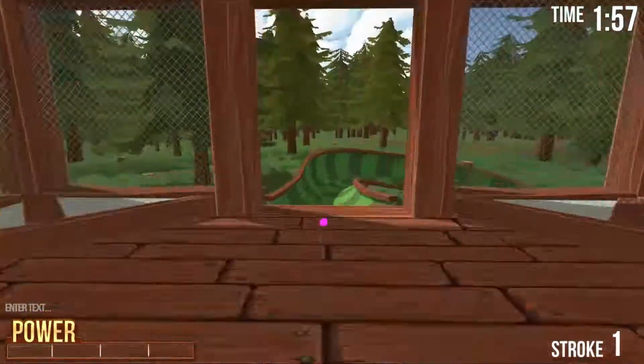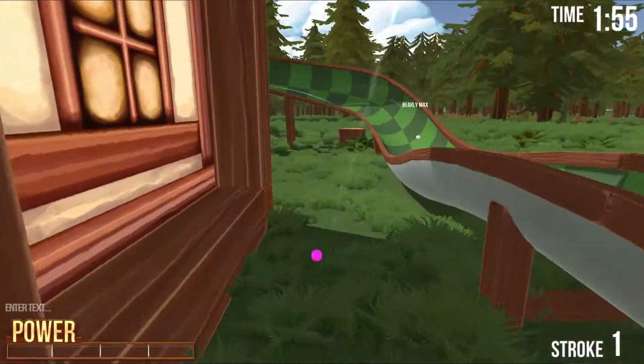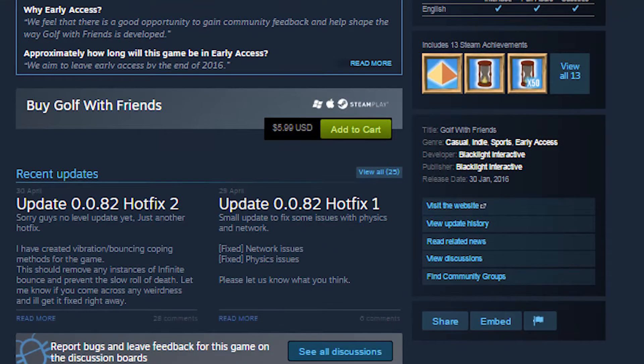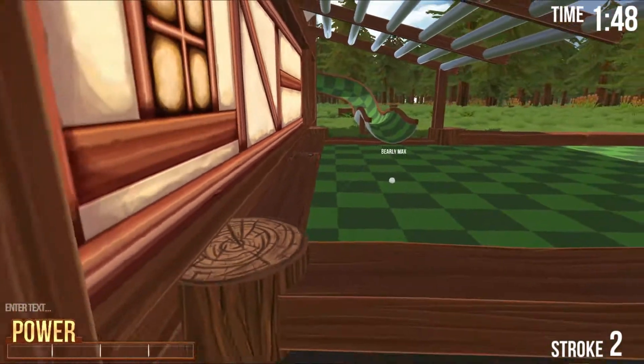Golf with Friends is a unique mini golfing game with a great art style, available for $5.99 on the Steam Store. It's currently in very early alpha and is being developed by 3 college-aged students who are incredibly involved with the community.